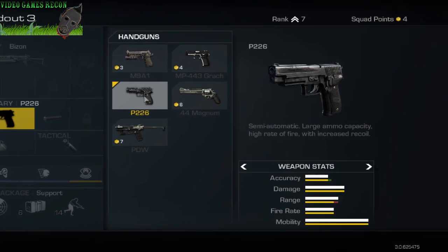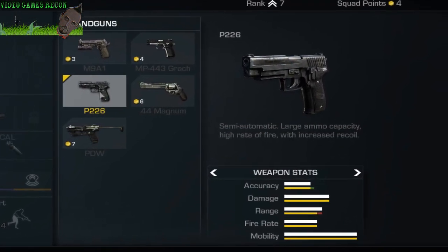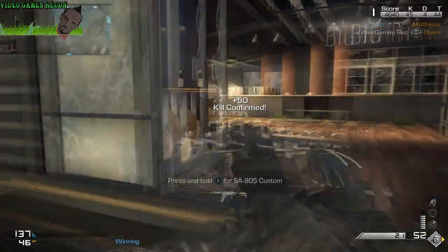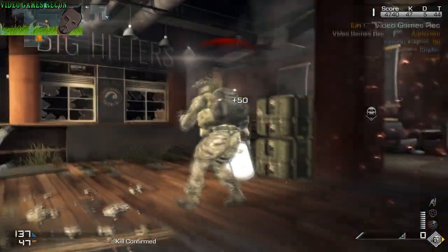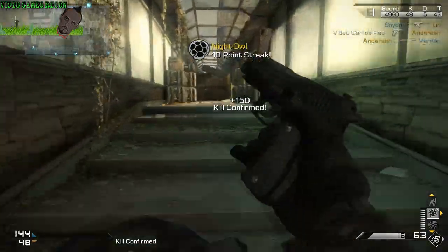The P226 is a very balanced weapon with the largest magazine of all pistols, and comes with great damage and range. Furthermore it is very satisfying to use. On the downside it has a fair amount of recoil, but all guns aside from one handgun have recoil that is easily manageable, so this really isn't that big of an issue.